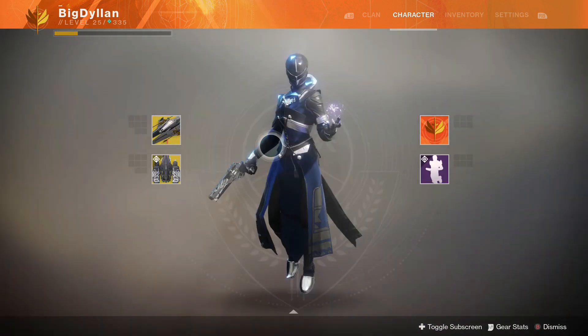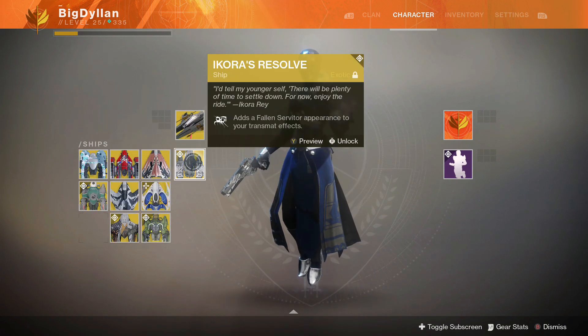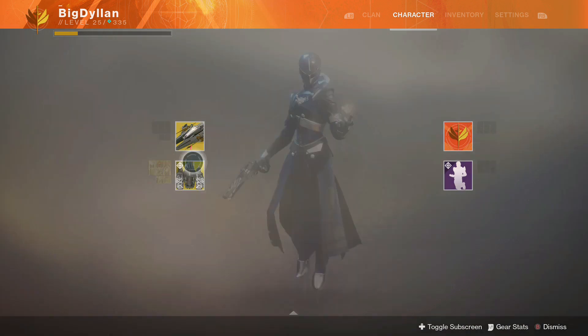Next thing, Eververse-related: make sure you've got all of the exotic sparrows, ships, and ghost shells that you want out of Eververse for season 2. Because when season 3 launches, I don't think you will be able to get them anymore. So please do yourself a favour and get the ones that you need.